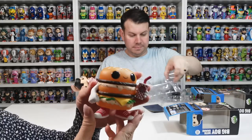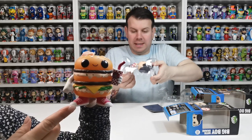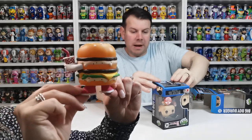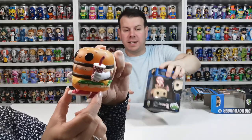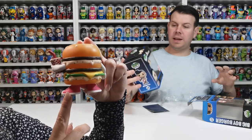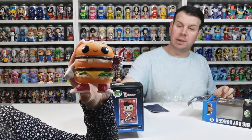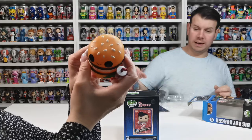Very cute, wearing his little converse-style trainers — how cool is that! It feels like you want to squidge it, but it's obviously hard plastic because it's a pop. Oh it looks so delicious! I love the shine around his head — it's so shiny. And the NFT on the back of the box actually reflects the NFT design. The gold label, the box condition is perfect.